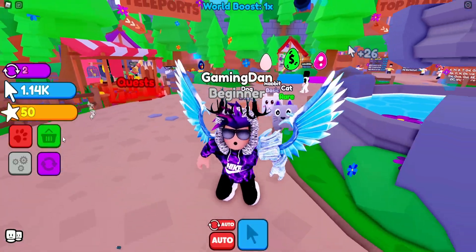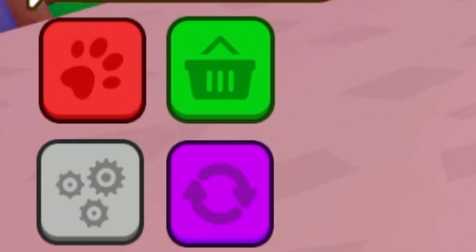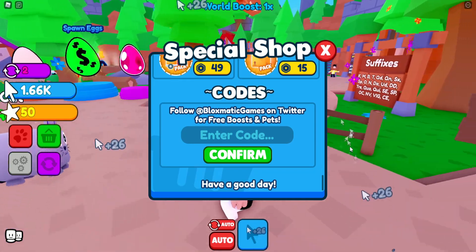So if you don't know how to claim codes in Magic Clicker, what you're going to want to do is go to the left, click on the shop button, then scroll down and the code menu will come up.